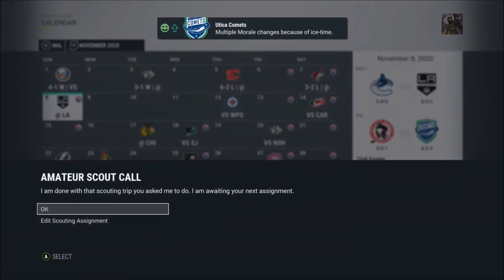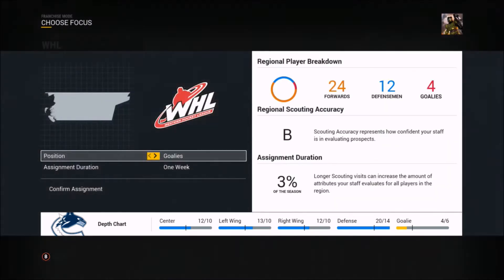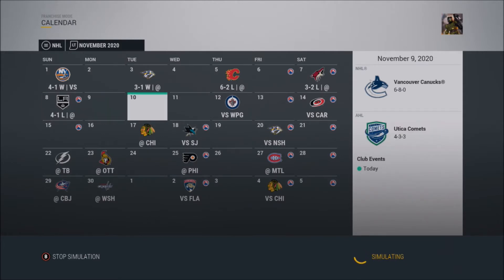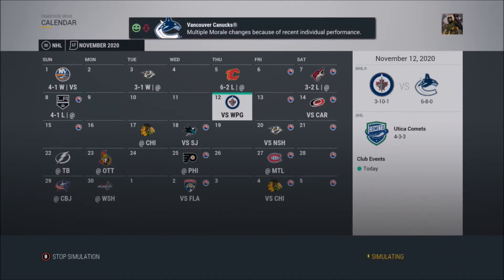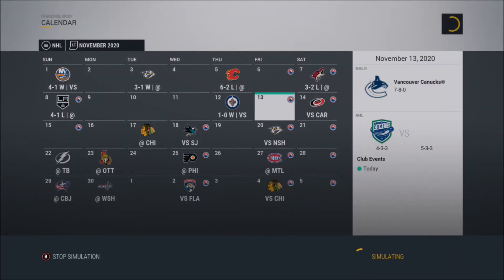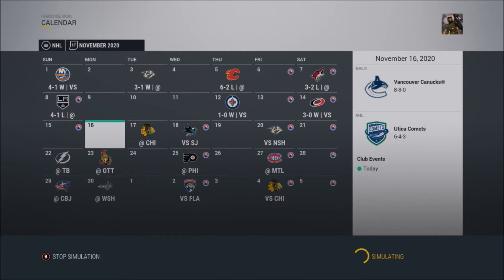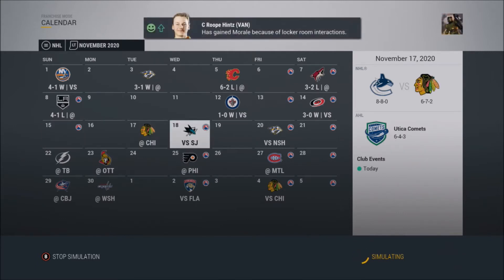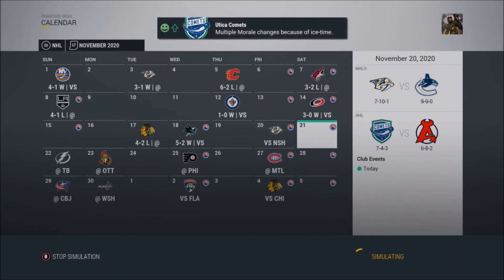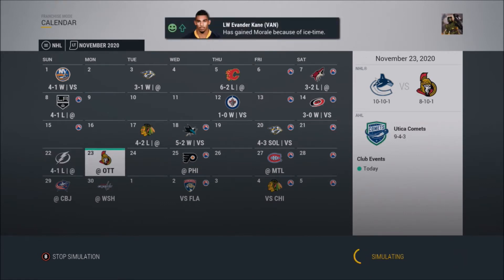We send out our scout and we'll check progress reports at the end. We got another trade offer for Backer — two thirds, no thank you. There are back-to-back shutouts: a 1-0 win against the Jets and a 3-0 win over Carolina, only to lose and win again. It's still win one, lose one, so I'm not sure if we're really going to be a playoff team this year, but we're definitely stepping in the right direction.